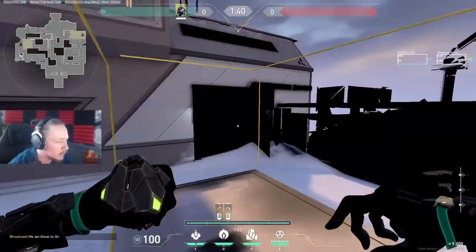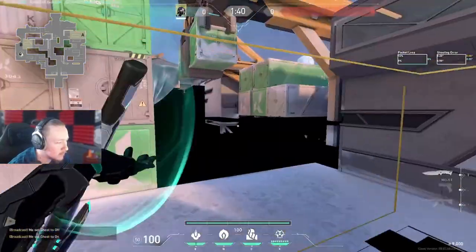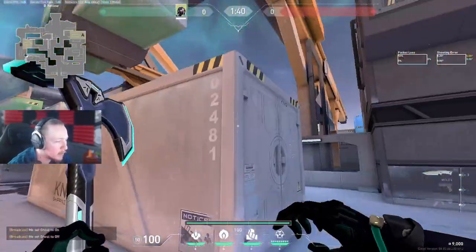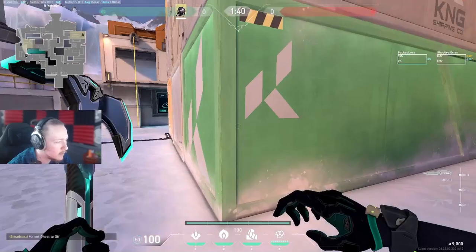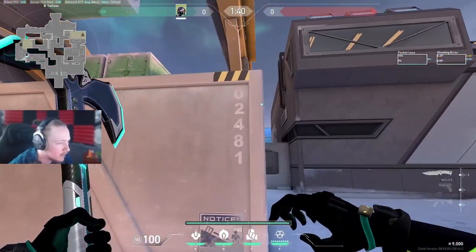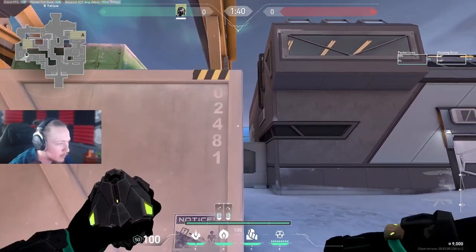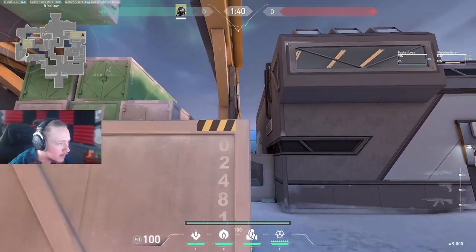If you don't just straight up peek this, this is generally quite bad. We're going to be doing this type of angle as you've seen in competitive play. The way we want to do the one-way up here - there are two ways we can do it. We're going to go up to the corner of the green container, line up with the horizontal line at this point, this lip on the container, and just jump right click.